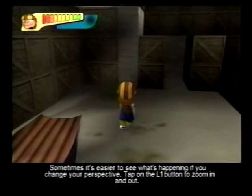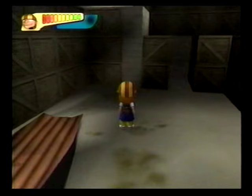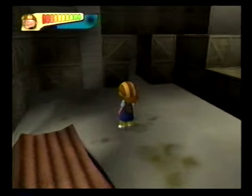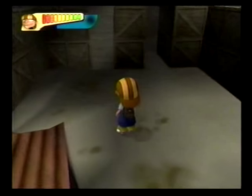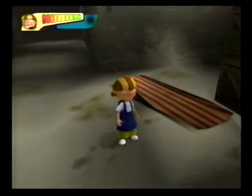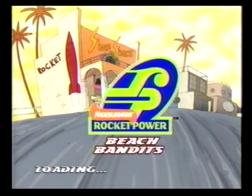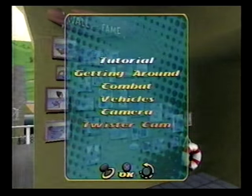Sometimes it's easier to see what's happening if you change your perspective. Tap the L1 button to zoom in and out, and you can move the camera around your character with the right analog stick. You can also tilt the camera up and down with the right analog stick. If you want a closer look at something, press and hold the L1 button, then move your viewpoint around with the left analog stick.